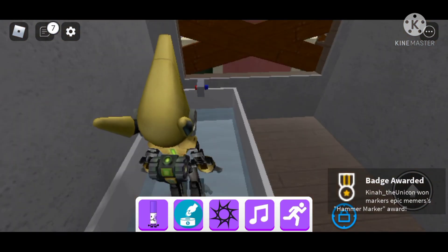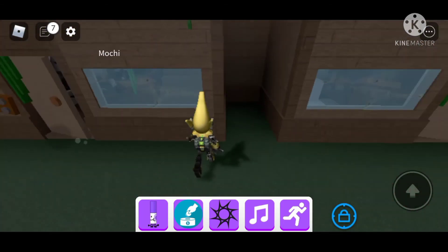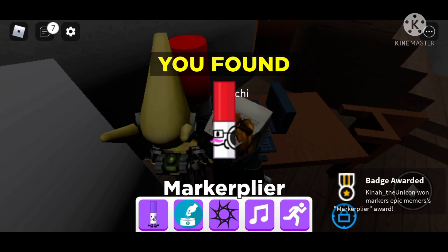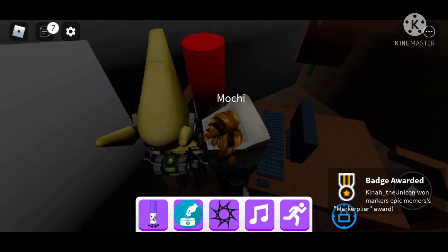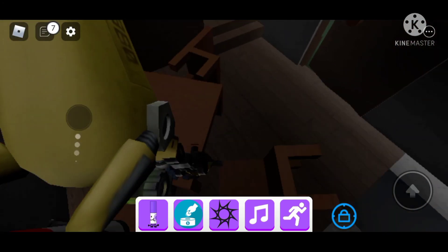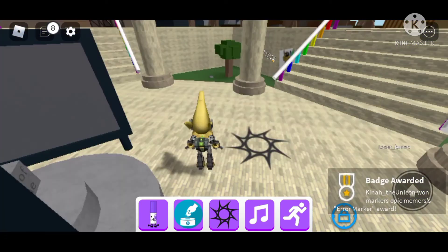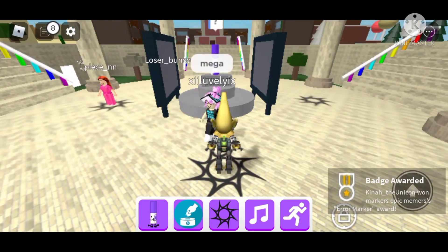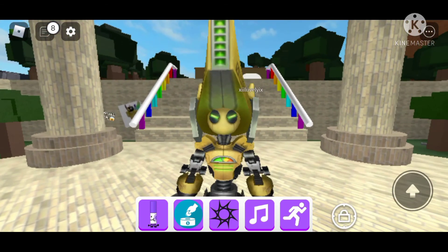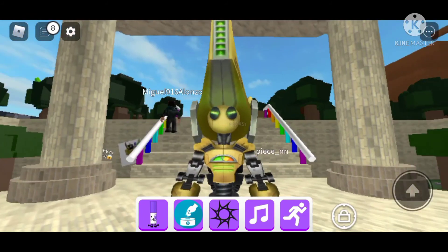We go downstairs and outside, done with that area. For the Markiplier marker, just click on his keyboard a bunch of times and wait. When it shows the blue screen, go in and you get the error marker — it was a new marker a few weeks ago. That's all for today! It took me like two days to record all of this — bye everyone!